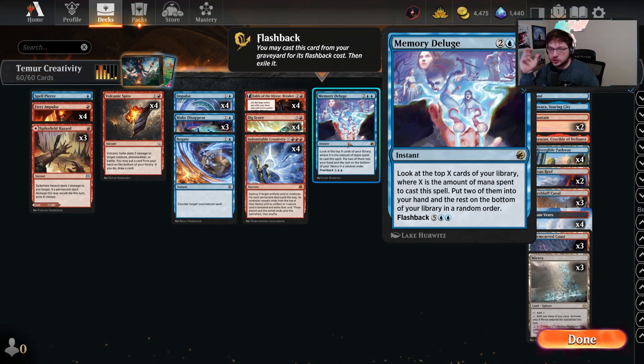Big Score is the main reason we were even able to do this pretty much most of the time. If you cast this on four and have a land drop with the Creativity, you target both your treasures and it generally pulls out the two pieces to win the game. A Memory Lapse in here is actually supposed to be Dig Through Time, but somehow they have not given it to us in the new anthology — which is why we're able to play this deck to begin with.